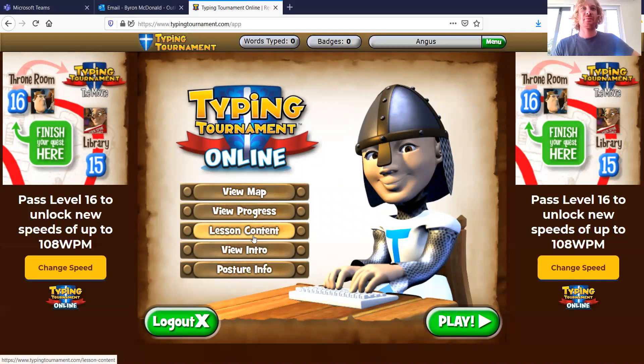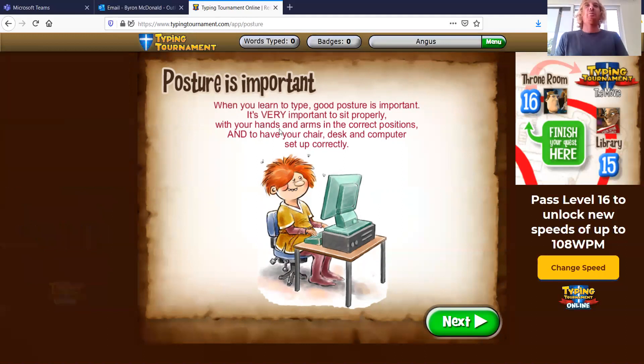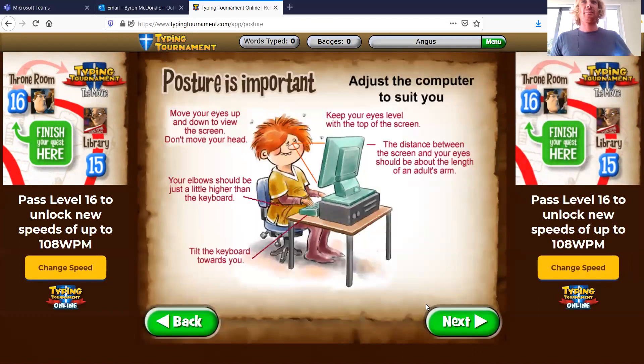We can view the map now — let's just play. Remember I'm playing as Angus now. Posture is important — I'm going to make sure I'm sitting nice and straight. When you learn to type, good posture is really important. It's very important to sit properly with your hands and arms in the correct positions, and have your chair, desk, and computer set up correctly so you're at the right height. Don't tuck your feet under, don't lean back. My camera is right on my computer so my hands are going to look huge, but make do.